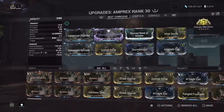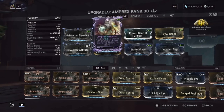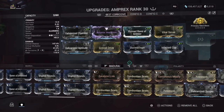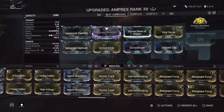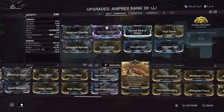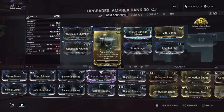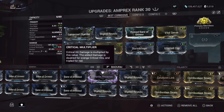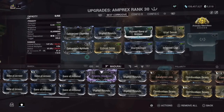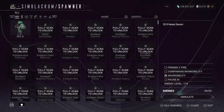Going back to my build — let's talk about switching a mod out. If you don't have a Riven, you can either switch it out for raw damage, or if you want, switch it out for Bladed Rounds. You still have some good crit — around 96% — so it's still good to go. You can definitely throw Bladed Rounds in there.